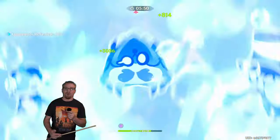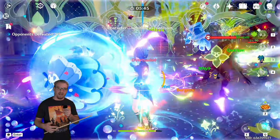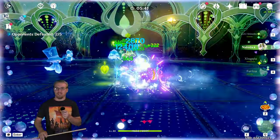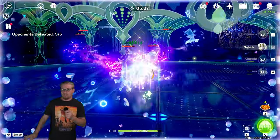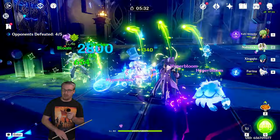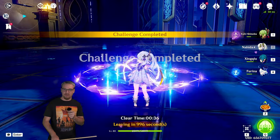A typical Hu Tao team would be Hu Tao, Yelan, Kazuha, and Zhongli. If you don't have Yelan you could put Xingqiu in there and it would still work very very well for a Vaporize Hu Tao team.